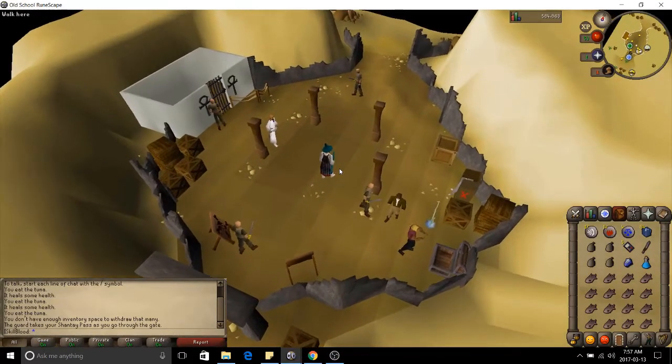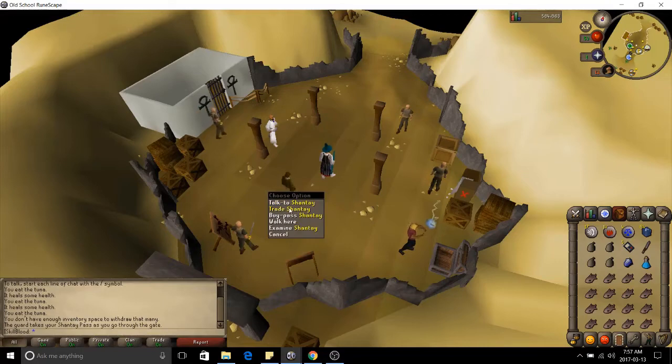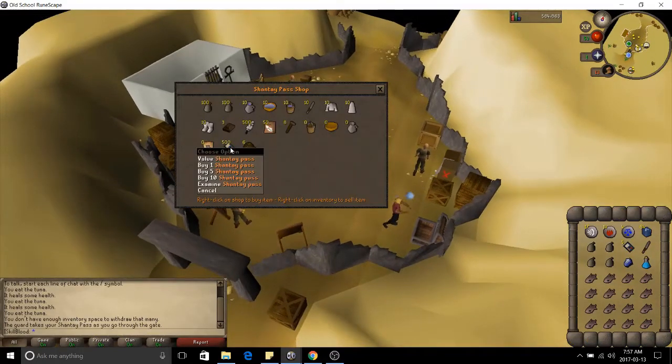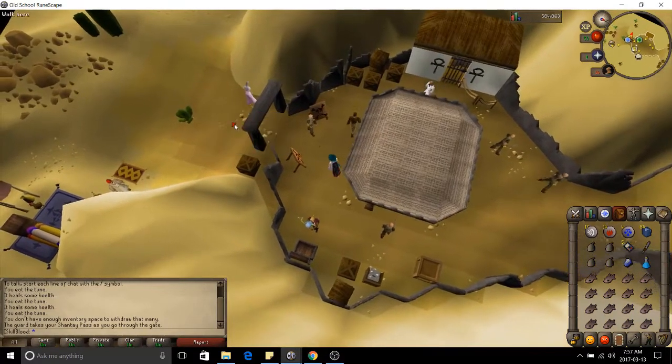To kill these guys you can bring any weapon, any food, and any armor. I just recommend bringing with you some water skins — two to four — and at least one knife to use at the cactus to refill your water skins. You can also trade the Shanty guy over here to buy a Shanty Pass, water skins, a knife, and some other supplies.